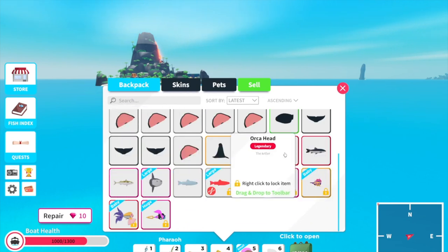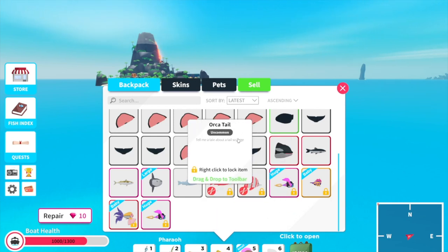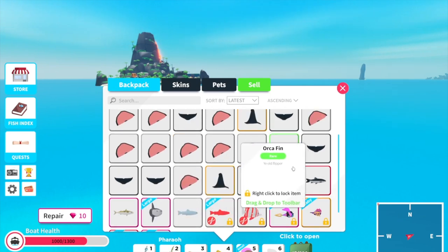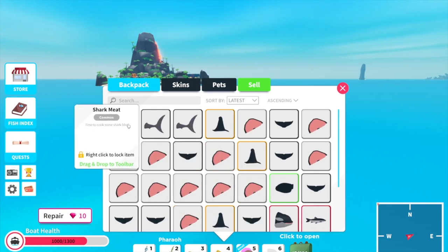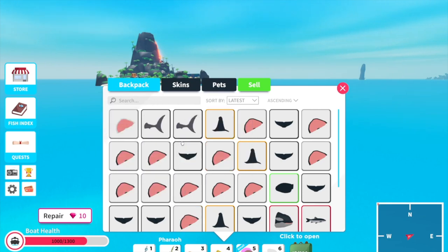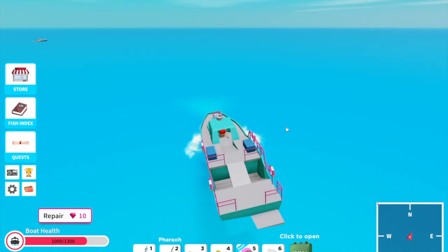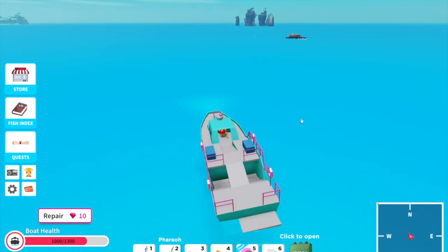If we open our bag, these are the items I got from the orcas: an orca head (which is legendary), orca tail, orca dorsal fin, and orca meat, plus an orca fin. The rarest item is the eggs, which don't drop very often. From the shark I just got some common shark meat and a common tail, but you can get all the different variations for the sharks just like with the orca. It's kind of the same for the oversized shark — they spawn in the same location as the great whites, between Port Jackson and Eruption Island.